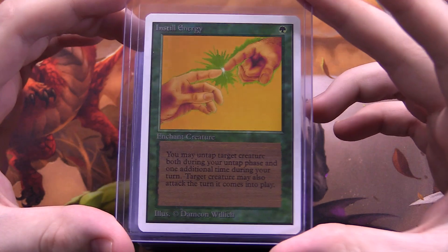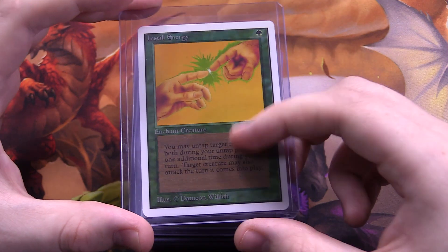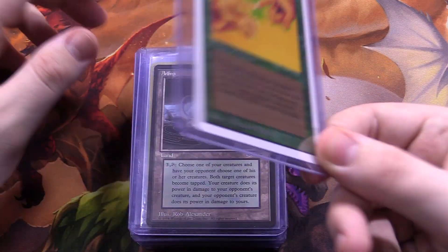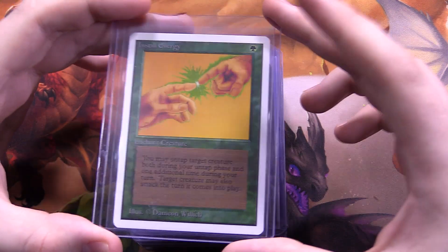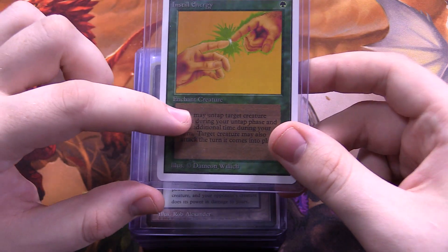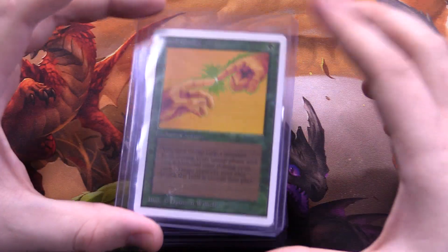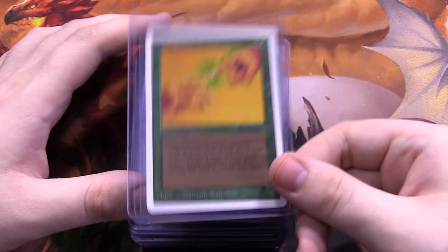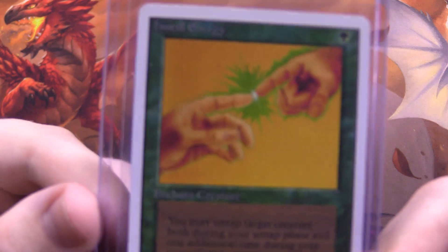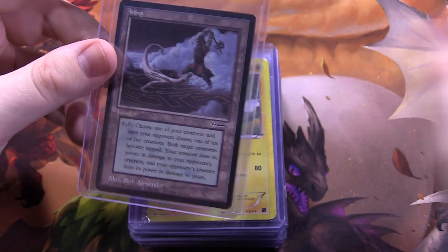Next we have a Magic the Gathering card — an Unlimited Edition Instill Energy. It's a pretty good card. If you've never seen old school Magic cards, especially green ones, it's really hard to read the text because of the dark text on a dark background. I showed this card to some of the other guys at the studio and they couldn't even read it. I've been on a weird obsession buying old school Magic cards lately because I like their art, design, and the history behind them.